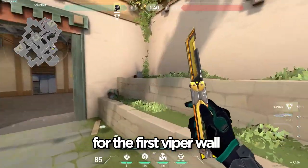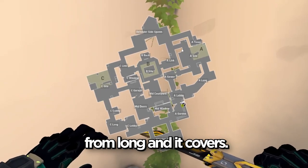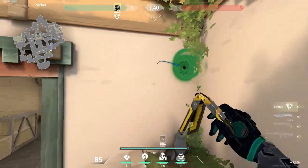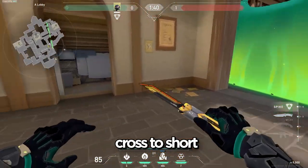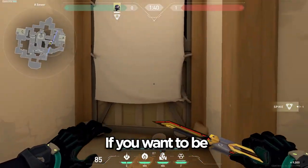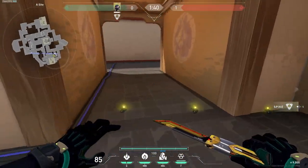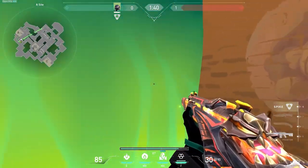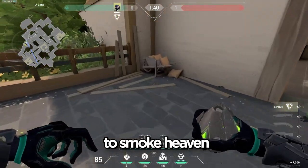For the first Viper wall, this one covers the walkout from lobby, from long, and it covers CT. Placing this wall lets you cross to short without anyone seeing you, and then you can put it down right away and lurk if you want. There's going to be a little corner here that the enemy can be, and it also covers the connector walkout. A good orb to combo with this wall is the smoke on heaven.